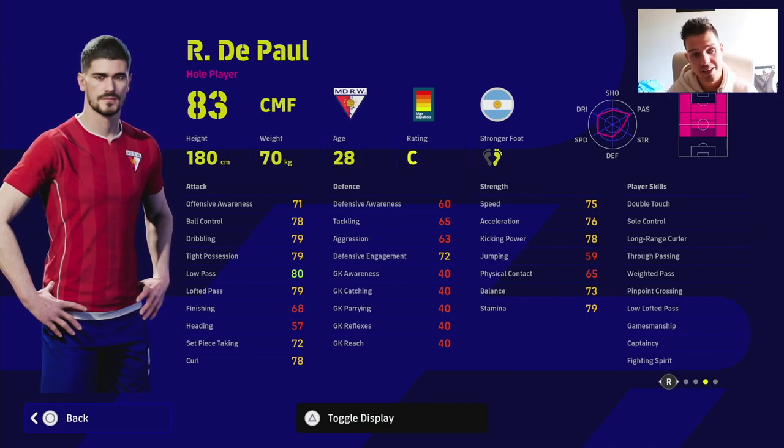De Paul is kind of a box-to-box style player with his player AI and his skills, but he doesn't actually have any interception, block, or anything like that. As a whole player, this guy is not as silky on the ball — not as smooth to control as some of the other whole players such as Foden, Eze, Mane, Sane as an attack midfielder, or whole player Mbappe who just feels really solid on the ball.